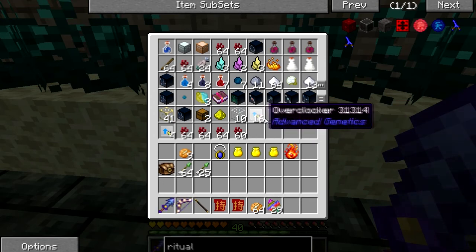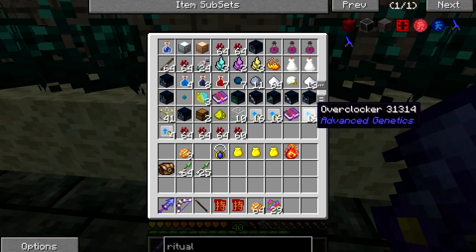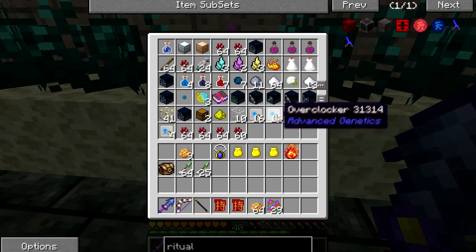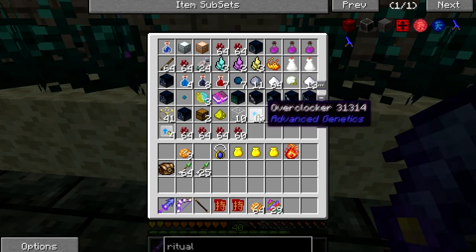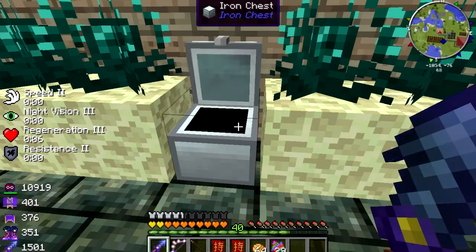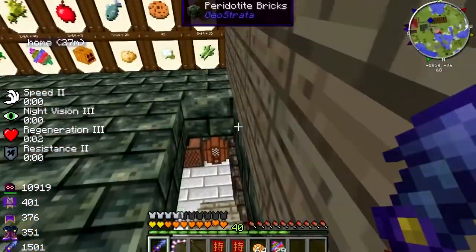These overclockers that you can see here get planted into the machines. When you actually pick the machine up, the overclockers come out into your inventory. It takes a lot of power depending on how many overclockers you have, but it is a quick process and one that I've enjoyed.